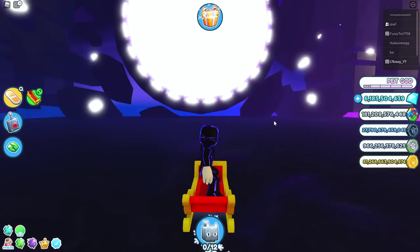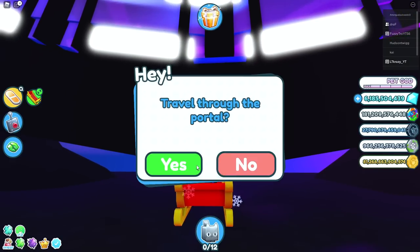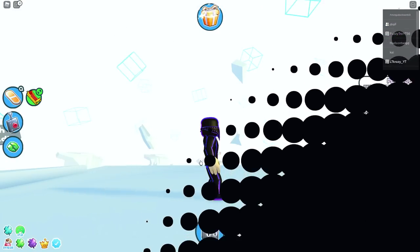Once you get to this area, you're going to have to complete three little quests right here, and then you can go right through this big portal by pressing E, travel through it, and it'll take you to the void.